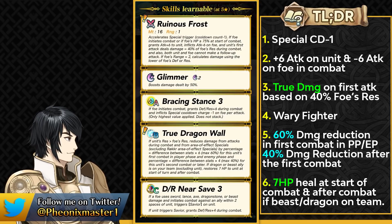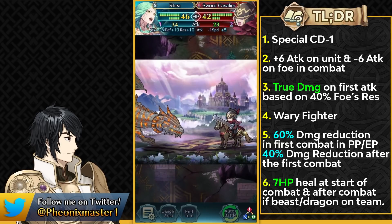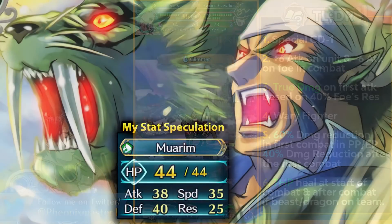As it stands right now she can still function well as a far safe tank because of the things she has going on in her base kit, and she can also function really well as a near safe tank. Overall a very solid armor unit that goes right into the safe meta we are in and can function both ways. The true damage and the damage reduction are just the cherry on top.